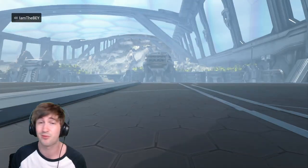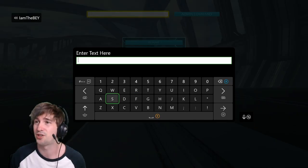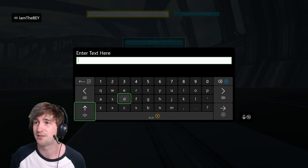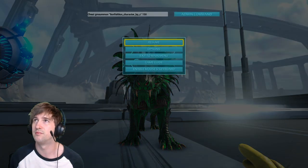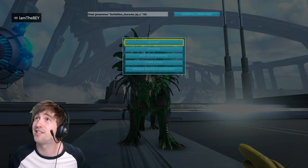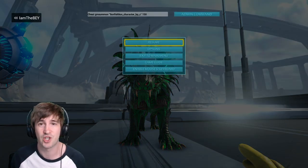First things first, we're going to get the Shadow Mane in. So this is the code you're going to need to spawn one of these in and Force Tame it for yourself. This is the code you need for the Shadow Mane.